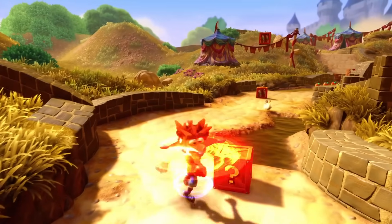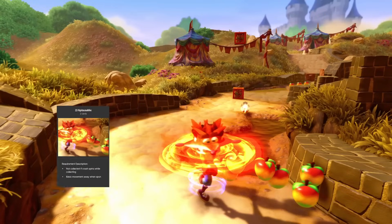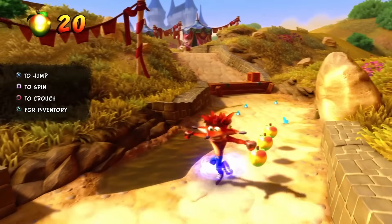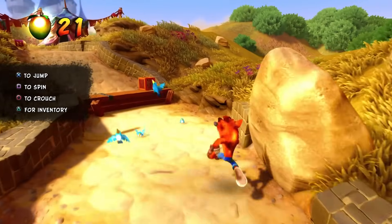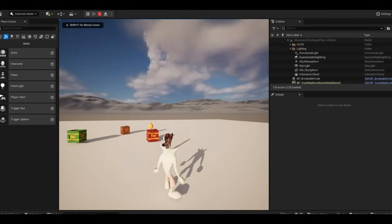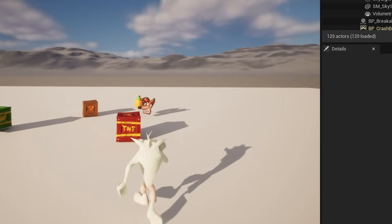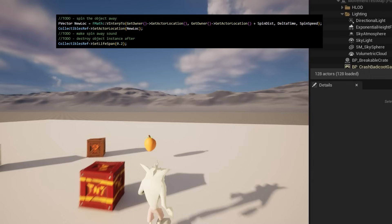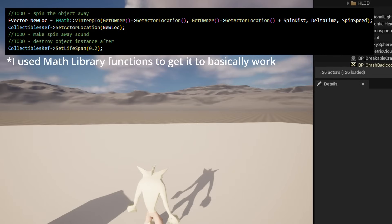The second MVP requirement was making the collectibles spin away if you spun them when you were too close. In the game, if you spin them, they accelerate towards a direction quite quickly and then disappear. I tried to emulate that in my game. I had a little bit of difficulty making the smooth velocity path for the collectibles, but overall it works enough for an MVP.